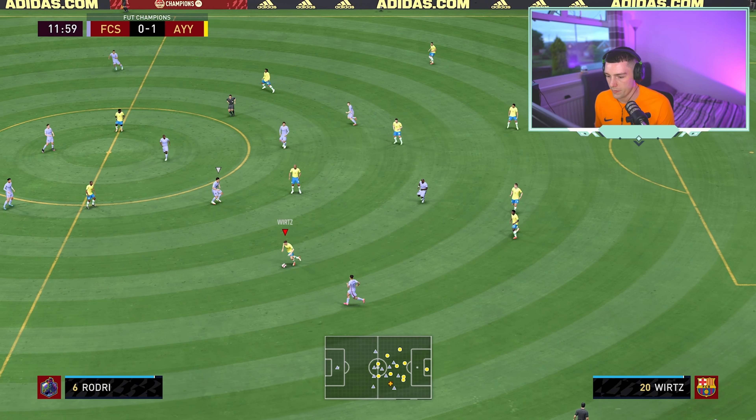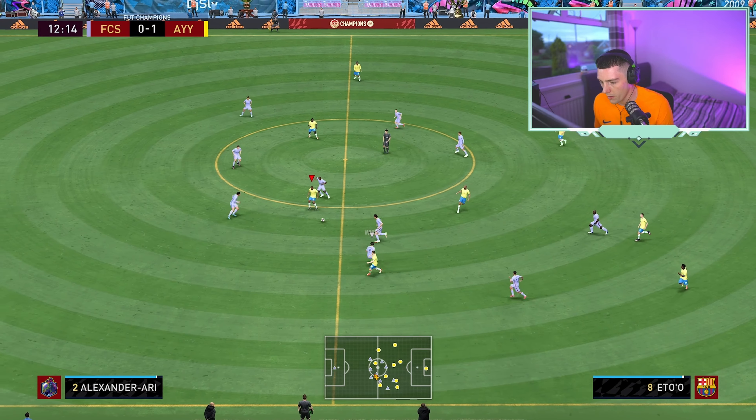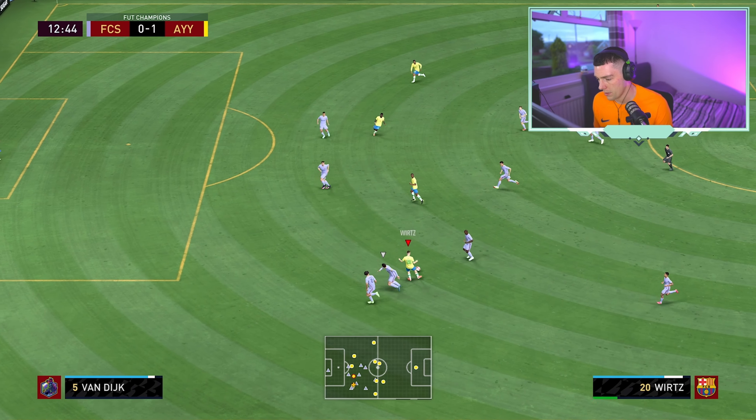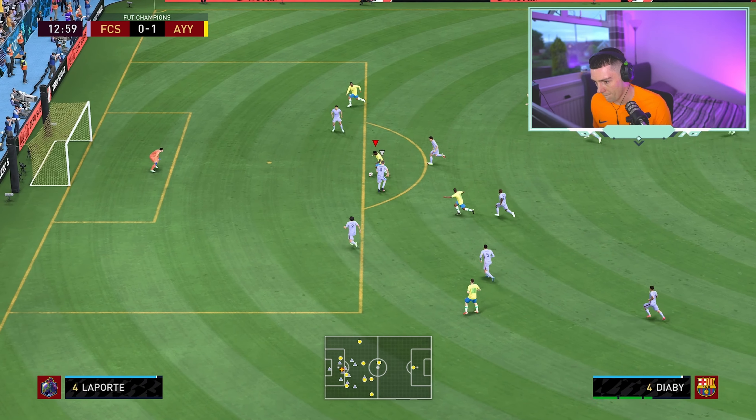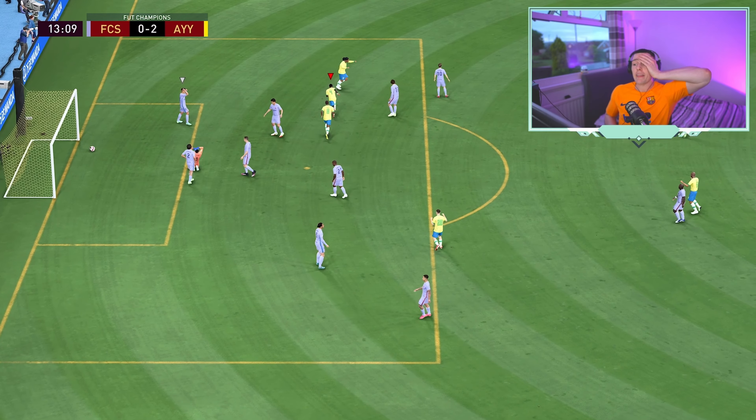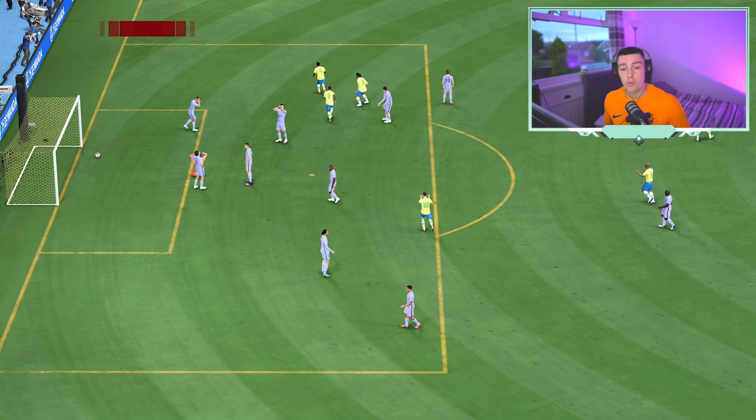Haaland and Fenwi up front. Go on lads — go on Vert, let's see what you got. Good pace. Go on Diaby — honestly Diaby is absolutely mental. Vert again, good work in the build-up.